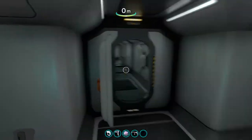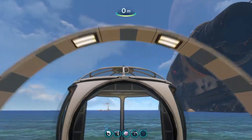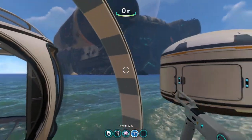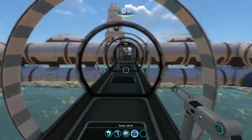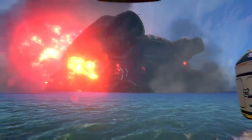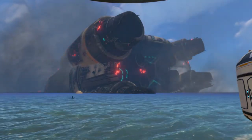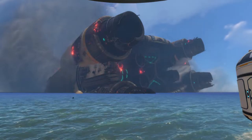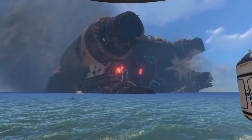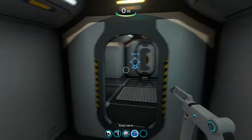There are four different rooms — two right here, and then over here in between the other two rooms is kind of like an observation deck. You can actually use a console command to restart the Aurora's explosion, so you can view it from here, and it looks really, really cool. Then over here we have another observation deck, and over here are the other two bedrooms.